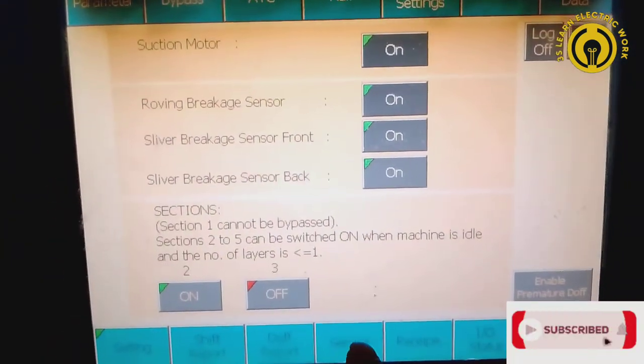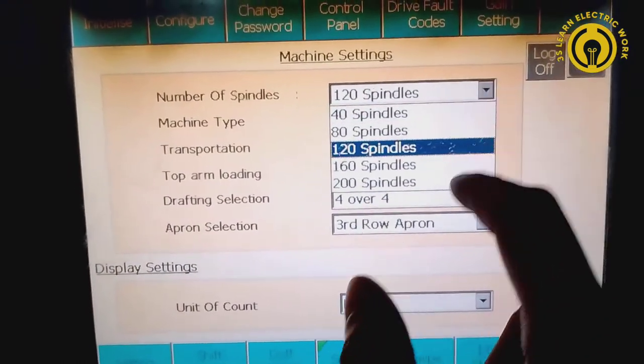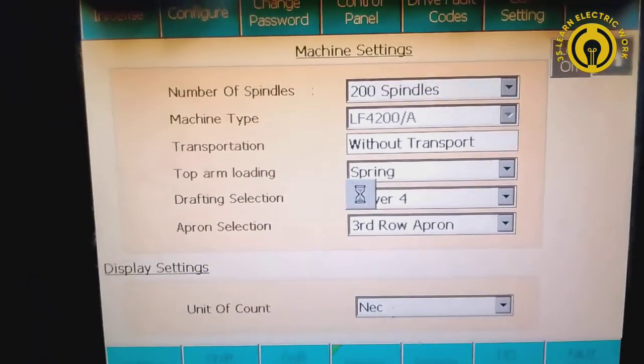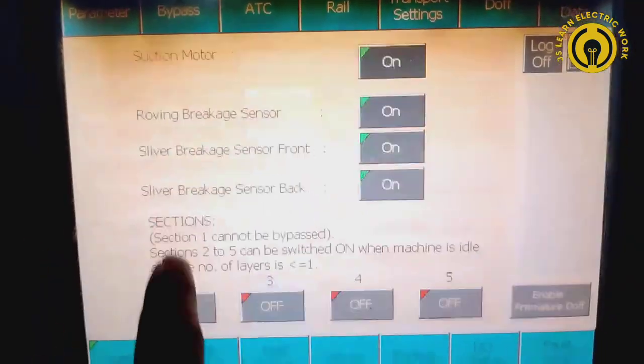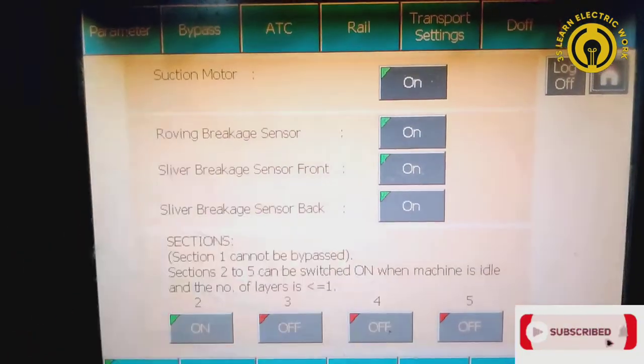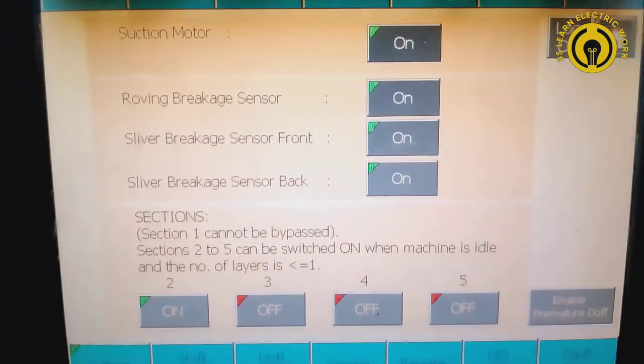Then I will go to service. I will add spindle. I have 4 options, then I have set, then I have bypass, then I have three options. What I need is to go to service, and then I have two sections.